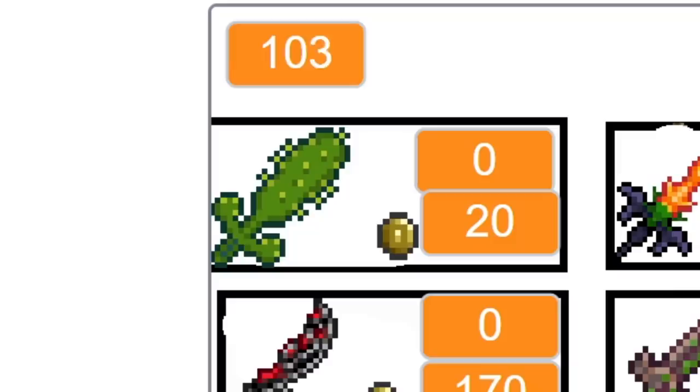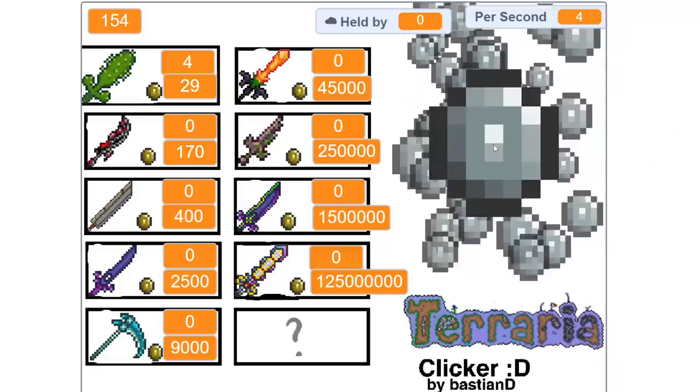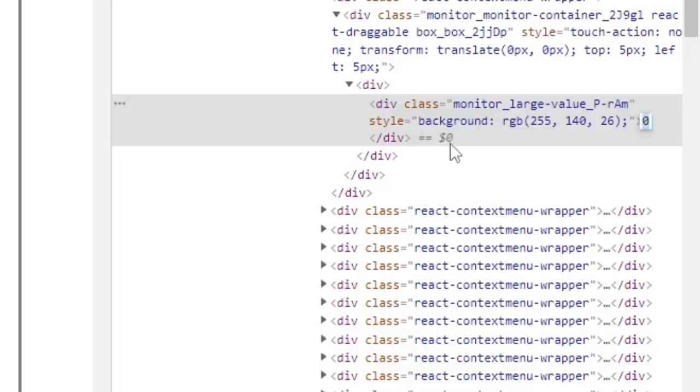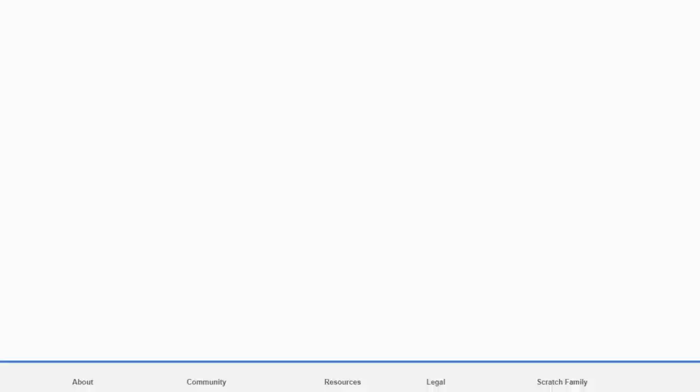Auto clicker — look at how fast we're going up! I'm gonna buy some of this cactus stuff, keep on clicking. It doesn't even tell you how much each thing makes your money go up by. The platinum coin — okay, 14 per second. This one makes it go up by one, this one by five, the next one's 20 — okay, it's even better. Whatever, we're getting off this, we're not playing this.